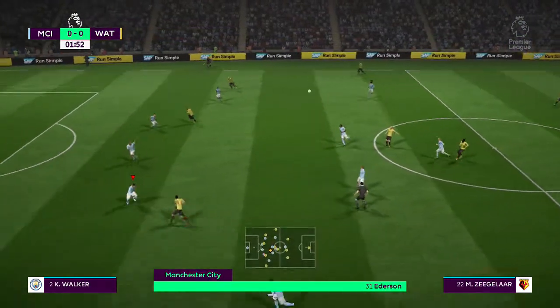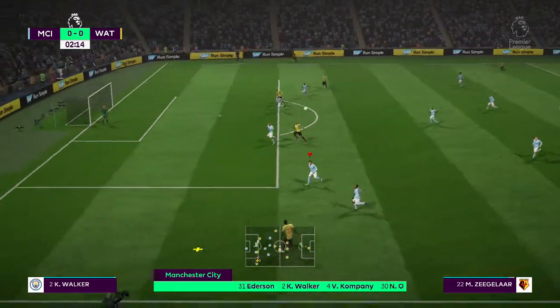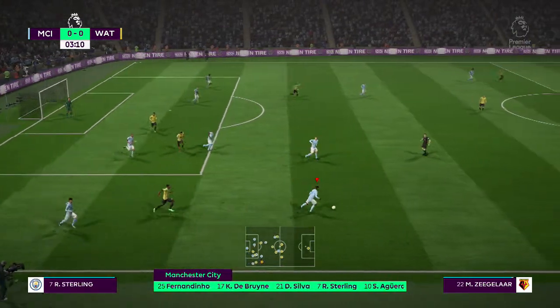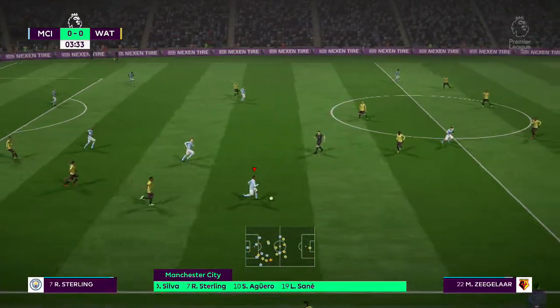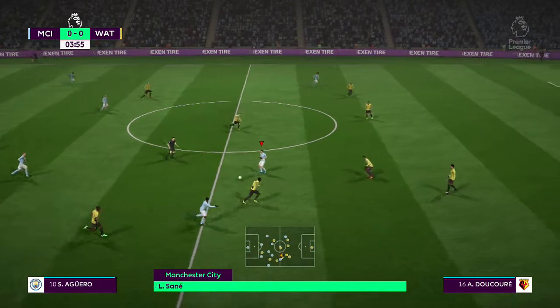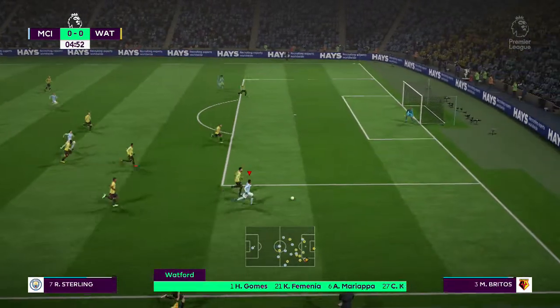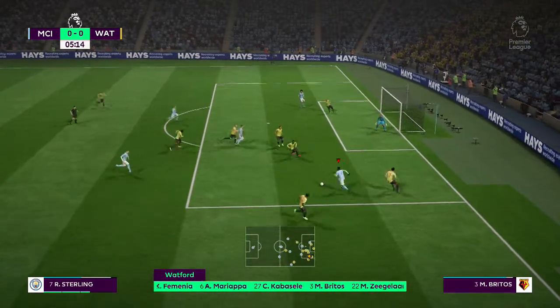Manchester City's line-up today: Nicolas Otamendi plays with Vincent Kompany in central defence. Kevin De Bruyne plays alongside Fernandinho in the middle of the park. Sergio Aguero is the sole striker. Here's Watford and this is how they're going to line up — Adrian Mariapa plays alongside Miguel Ángel Britos in the heart of defence.